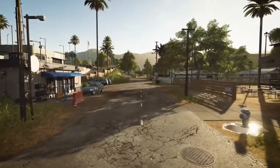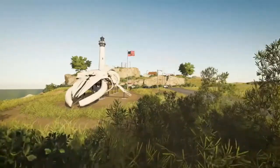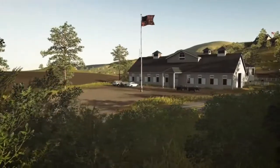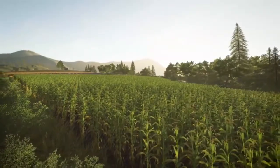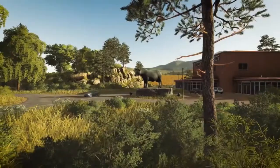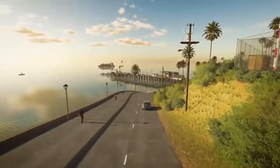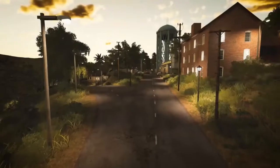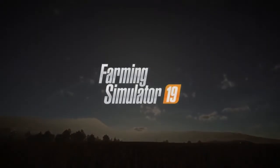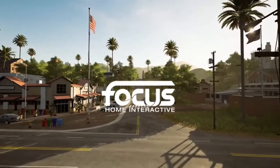Ich habe mir natürlich gleich gedacht: vielleicht ist da auch der Helfer ein bisschen verbessert worden, dass er jetzt auch um die Kurve fahren kann und den Feldrand erkennt. Wie das Ganze werden wird, weiß ich jetzt nicht. Wir haben auf jeden Fall im Wasser schöne Spiegelungen, wie man hier gut erkennen kann. Hier ein Stallgebäude beispielsweise, und als kleiner Zusatz: in unser Bauernhaus auf der USA-Karte kann man anscheinend sogar reingehen, weil man eine offene Tür und im Inneren eine Einrichtung sieht.